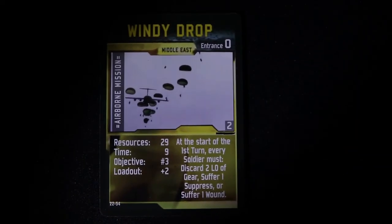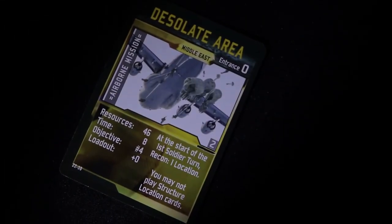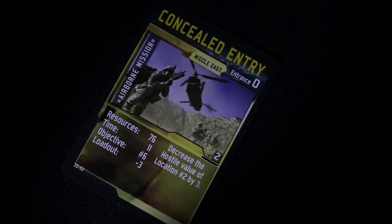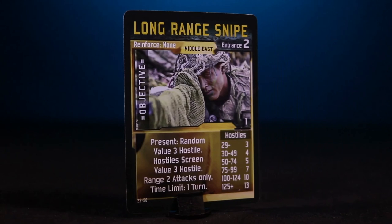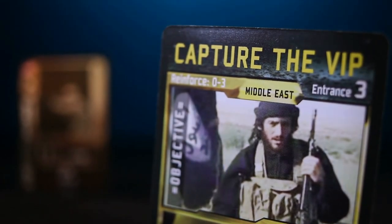The Windy Drop is a good starting mission, but beware of the conditions as the first turn will require every soldier to discard two loadout of gear and suffer either a suppress or a wound. The Desolate Area is a more traditional mission and the wide open terrain lets you recon a location on the first turn. The hostiles will be at the landing site to greet you during the Taking Fire mission — there will be three hostile cards awaiting you on the first turn. The Concealed Entry reduces your loadout, but the value of the hostiles are decreased by three on location site number two. An Easy Landing is indeed that: no landing zone card is drawn, but you will have your loadout reduced by five. The objectives start with a Long Range Snipe — a value three hostile screens a random value three hostile, but you will only have a single turn on the site and must attack from range two. Or you can Capture the VIP by simply inflicting a single hand-to-hand combat hit against a hostile with two, but remember that the other hostiles will provide the screen.